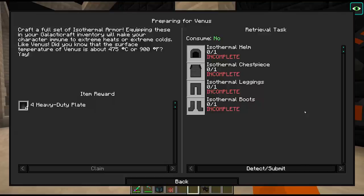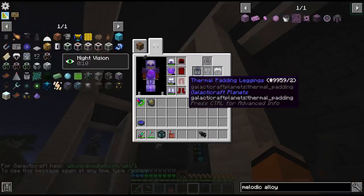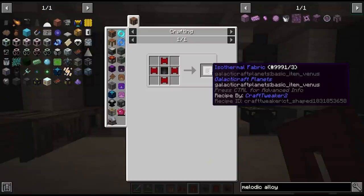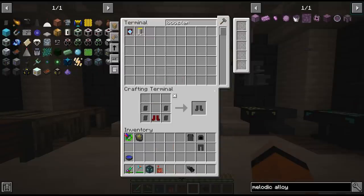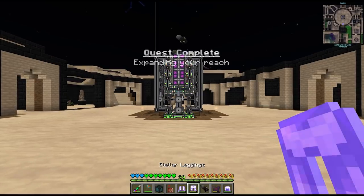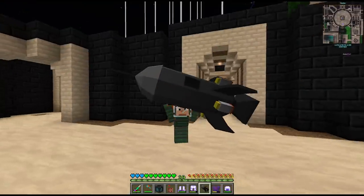There's no quest though — we're missing a preparation quest which is to upgrade our armor. Right now we have the thermal padding set. We have to make some isothermal fabric and we can easily upgrade our armor with this.